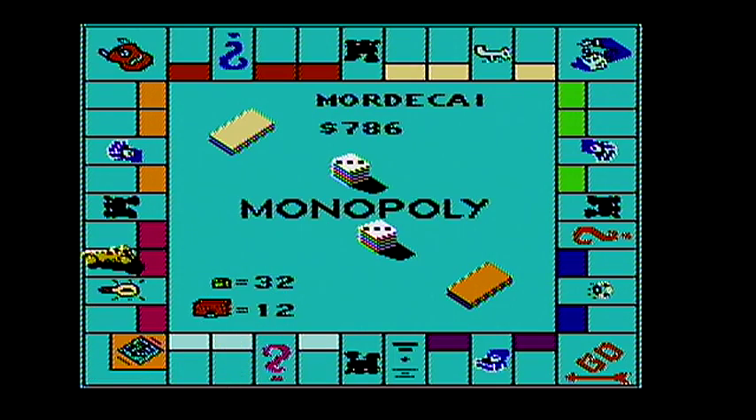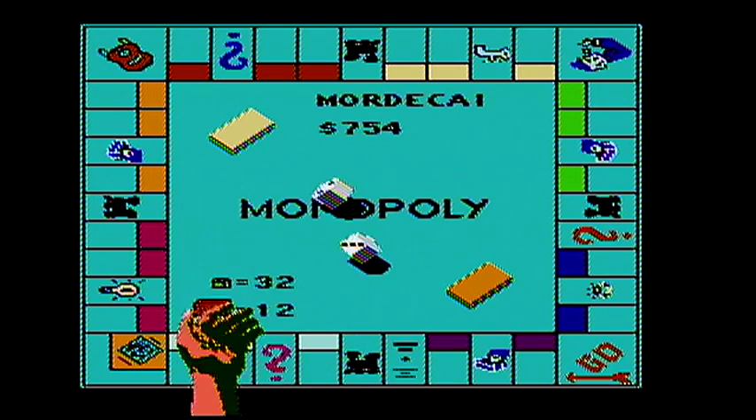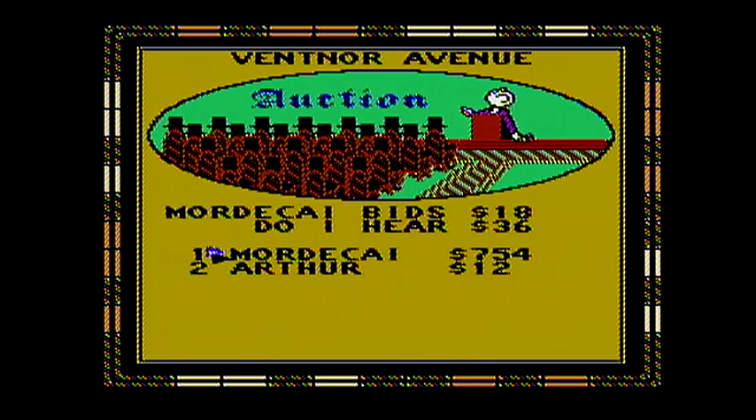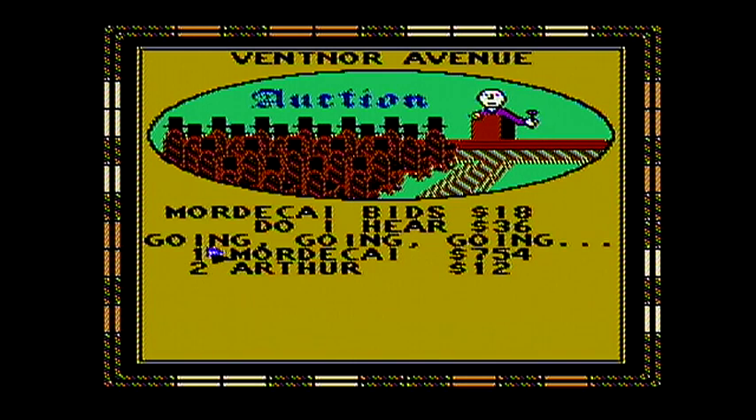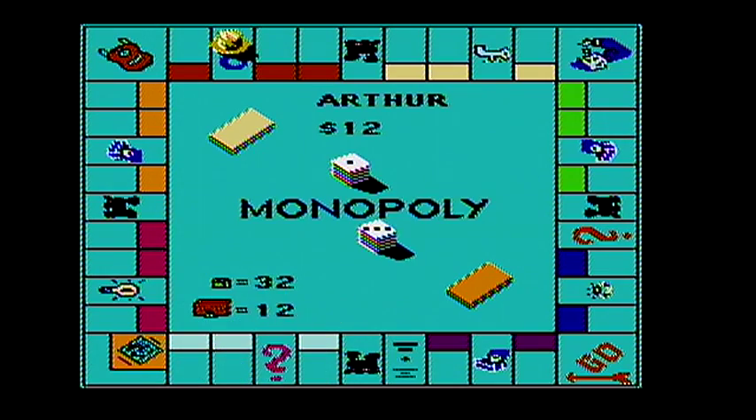Let's land on a property that you can buy. I should have let Arthur go first — I bid five dollars and then said you want ten, so Arthur did ten, and I get it for thirty-two dollars. That's okay, that's still a good price for it. I'll take Ventnor Avenue for eighteen dollars. Wow, I'm getting a lot of properties via auction. It's not good for Arthur that I'm collecting all these properties, and very inexpensively.